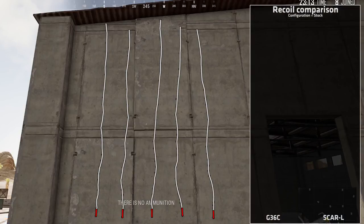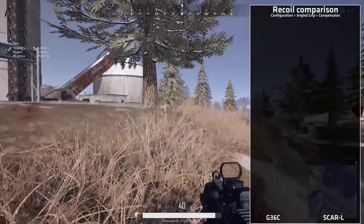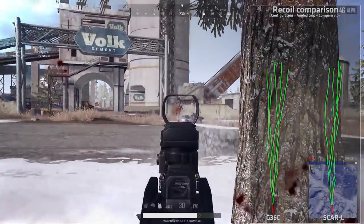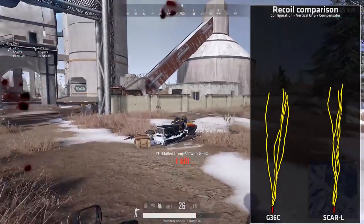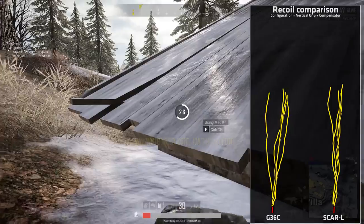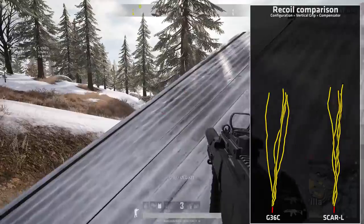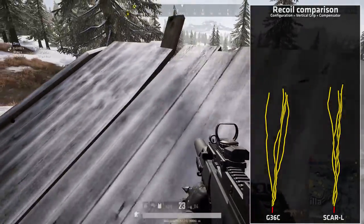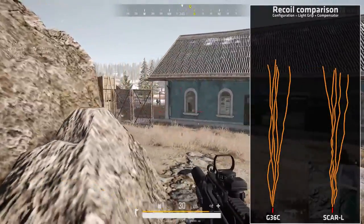When comparing the recoil with the SCAR-L, we have a very similar performance — the recoil is pretty much the same. With the angled grip plus compensator, the results were also pretty much the same. Swapping over to the vertical grip, the weapons again handle the same. Keep in mind that the recoil patterns will never be completely identical due to randomization, even when using the same gun doing the same test over and over. Finally, with the light grip again, it's the same.